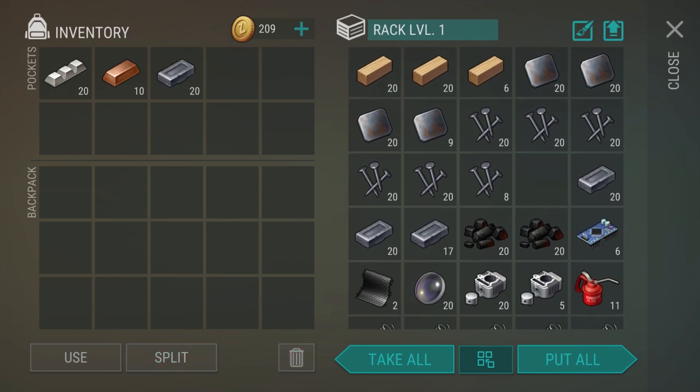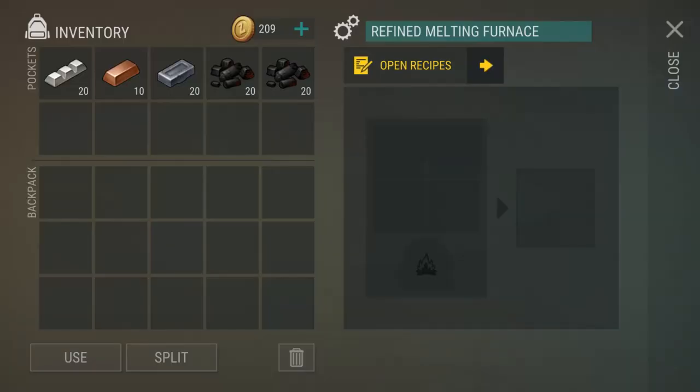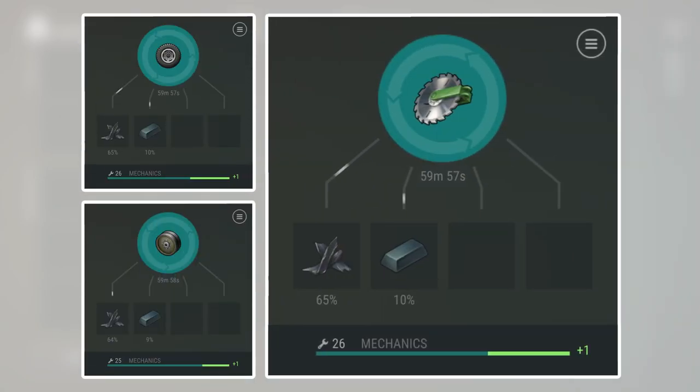Once we've collected all those items, we'll head on over to the refined melting furnace. The most intensive part of this process is learning how to farm aluminum and copper the most efficiently — after that, steel is pretty easy. You could also decide to roll the dice and hope to get lucky with the recycler, recycling some higher level items to get steel bars outright. I've actually gotten quite a few bars from that method.